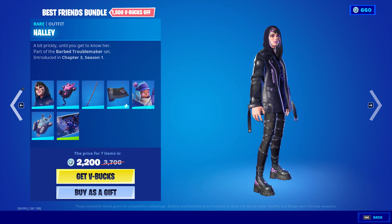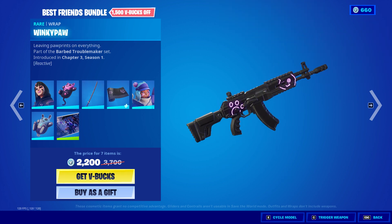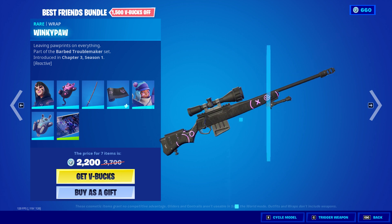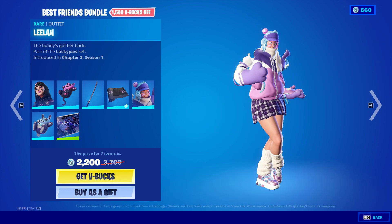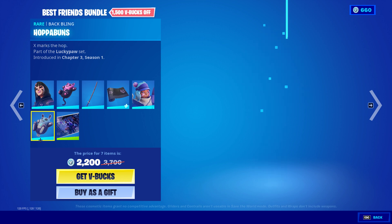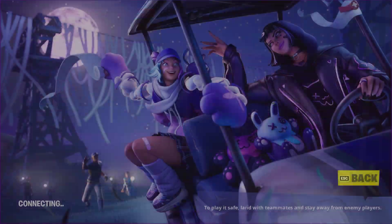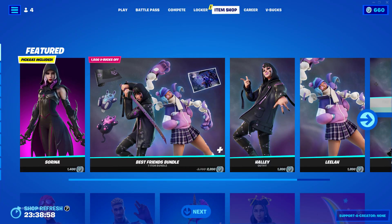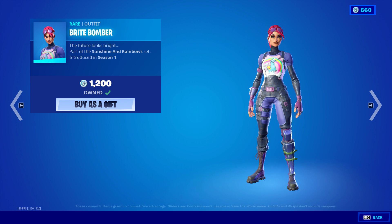Hali or Haley with Winky Cats, Amethyst Fangs, Winky Paw. Leela, Hoppa Buns, and the Best Friends loading screen — and then you can buy everything individually. Bright Bomber's back, cool.